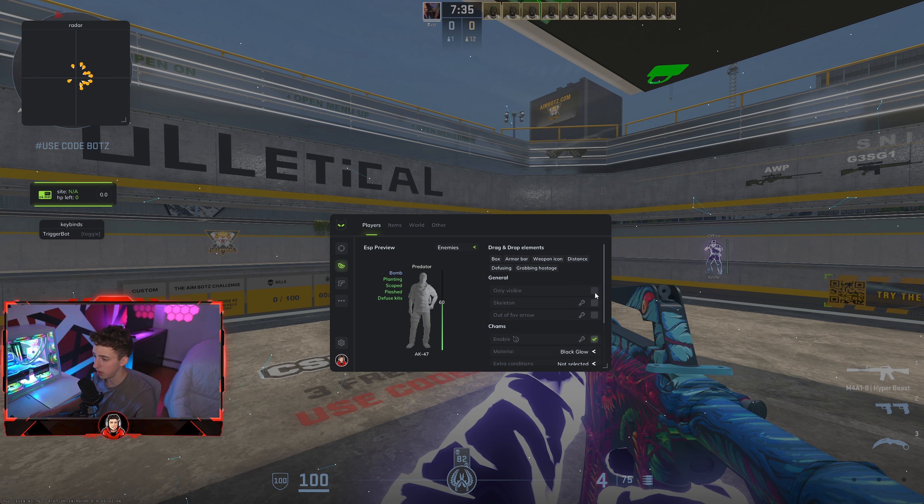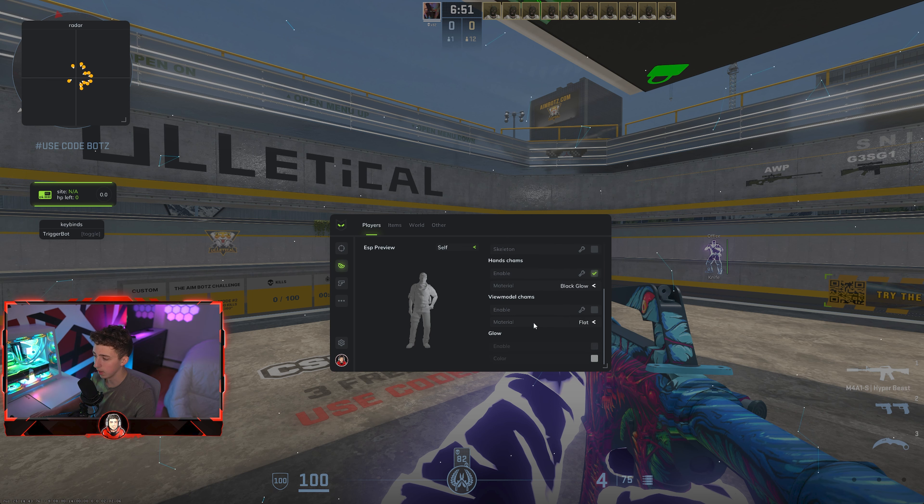You can set it to only visible chams or ESP, and there's a skeleton effect if you want that as well. Out-of-FOV arrows are available too. The chams option is basically what makes this menu look really good — I'm using a black glow right now. If you hit the little wrench icon you can change the actual colors. Moving down, you also have sound ESP if you want to enable that.